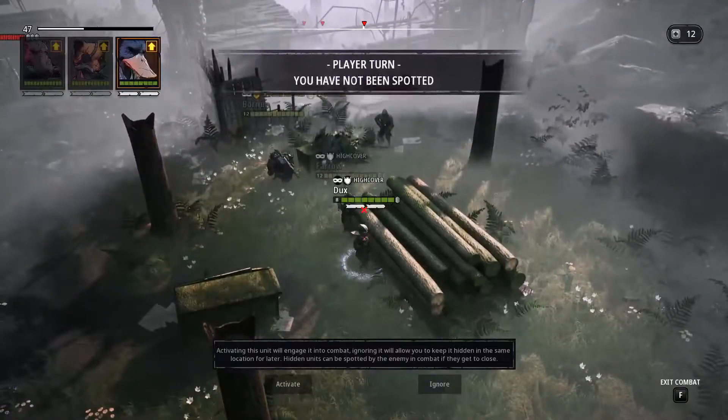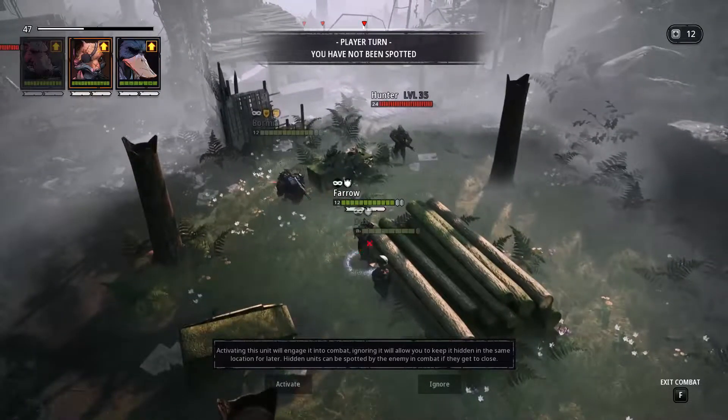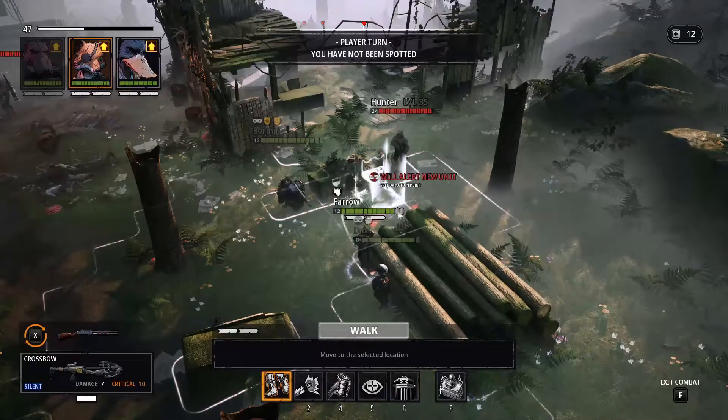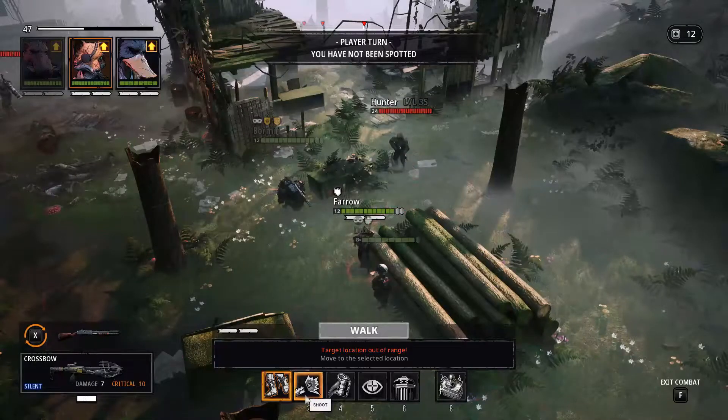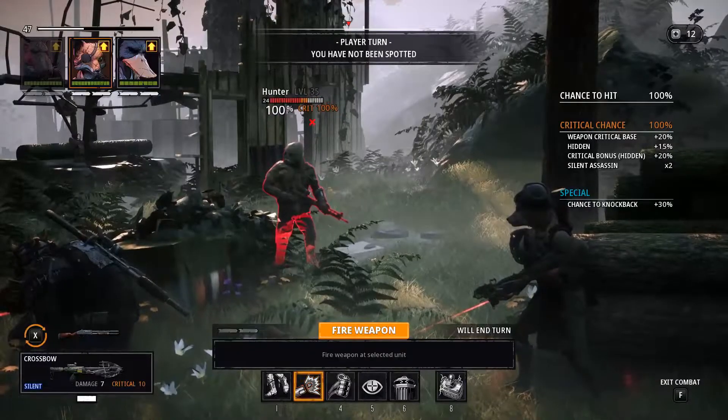If you don't know how to do this, I explained it in detail in the grog den episode. Now the important thing here is that Pharaoh needs to be in this position. She cannot be moved where Ducks is or even further back, because you need to attack from her current position — she's hidden there. The hunter cannot see her. If she had moved somewhere closer, the hunter would see her and she wouldn't have such great chances. Right now she has a 100% shot and a 100% crit chance.